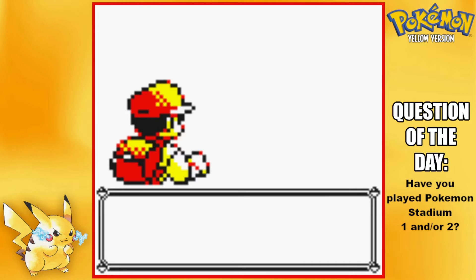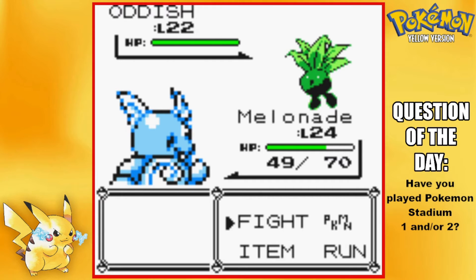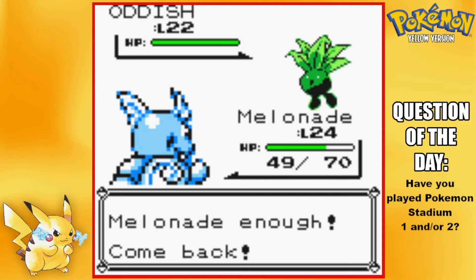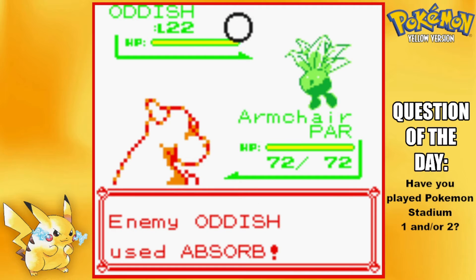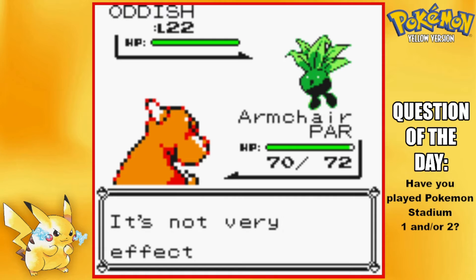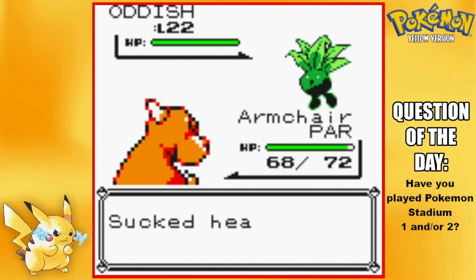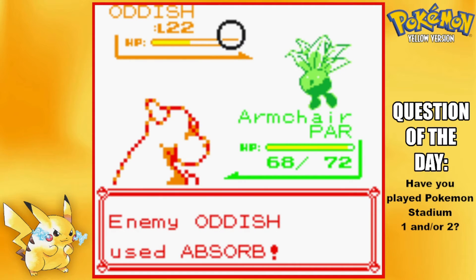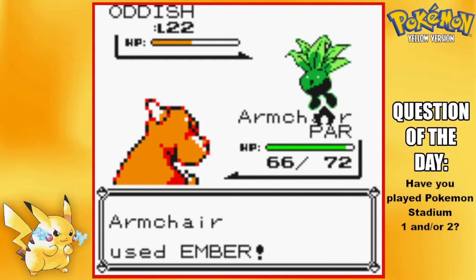One day they'll finish — don't know when, but one day maybe. That might get picked up in the recording. Going into Armchair for this — went for Stun Spore. I don't remember if I have Full Heals or not. Armchair is paralyzed — god dang it. Okay, we got through that. Of course Oddish can't really do too much to us. Level 25 for Melanate.